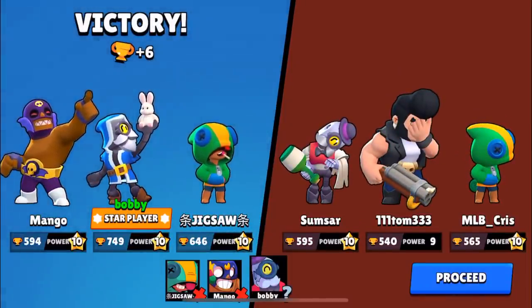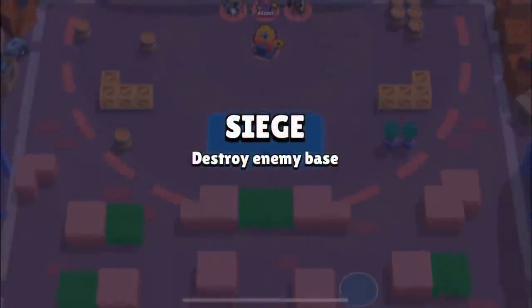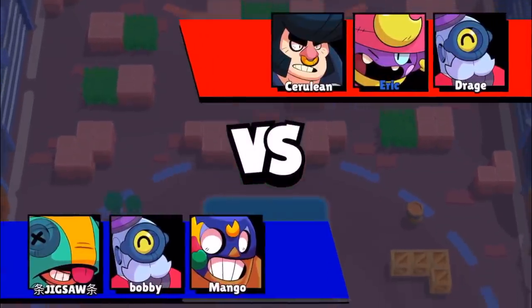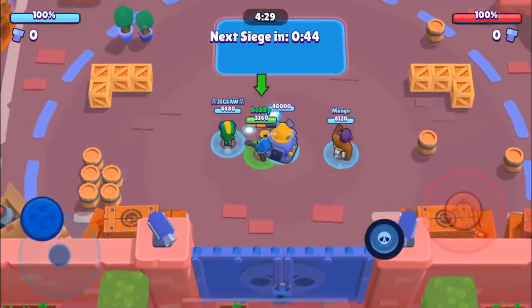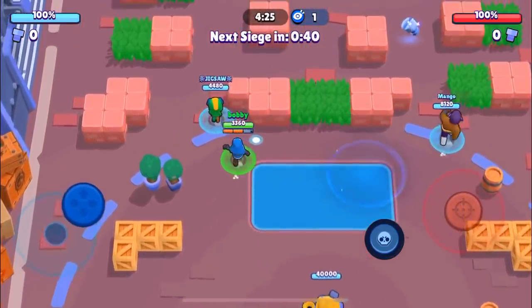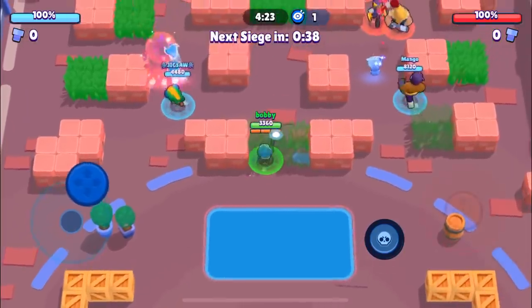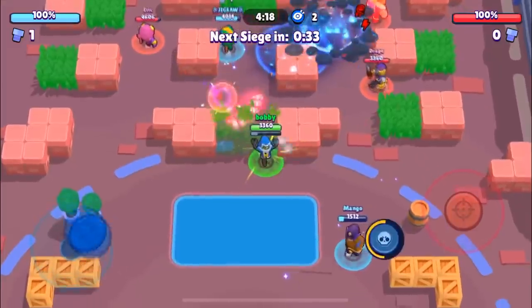That's the second game — we got star player back-to-back. Two really good games. Let's hop into the third game and see if we can continue dominating, continue getting star player, and show you guys Barley's true skill on this map. Here we go into the third and final game. We're facing a Bull, a Gene, and a Barley — and this is the third straight game we're getting shot delay.